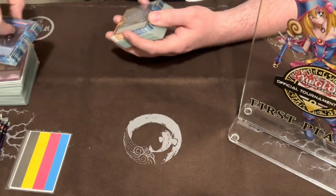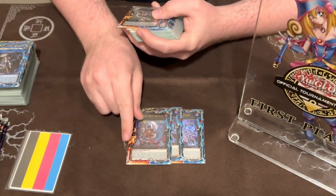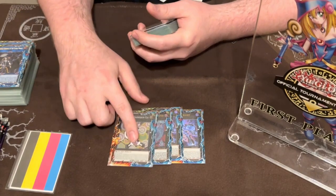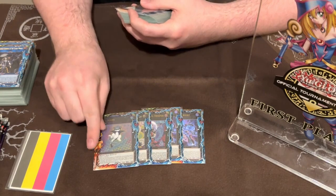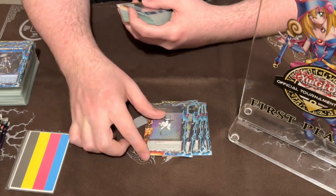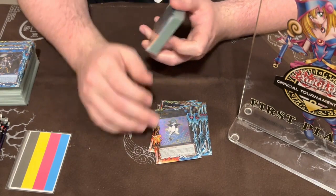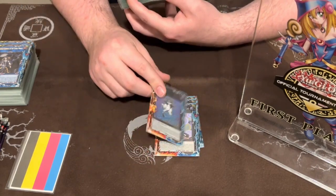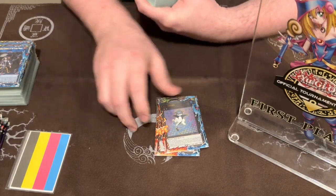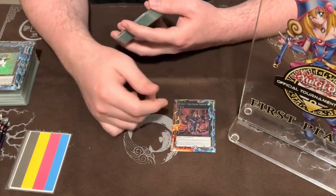Going into the hand traps: triple Droll. This is still our pre-ban list — the last tournament we could play with all the cards — so I expected people being on Super Heavy and Kashtira, so Droll was good. Gamma: I won so many games today because of this card. I hate to see it go but I understand. I'm a bit scared D-Shifter is going to run around with no answer, but Gamma is just absurd. Last hand trap: Imperm — probably my favorite. Not being able to turn Talents and Thrust and everything live on your opponent's turn is great.